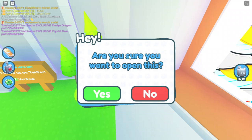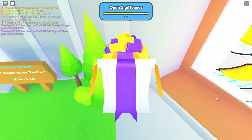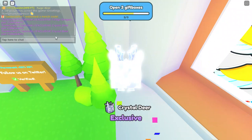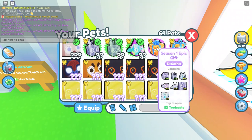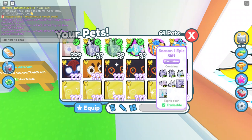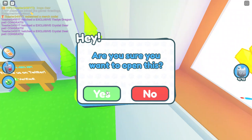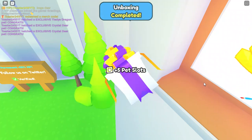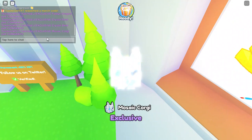And now we can do the epic gift. Let's hope we get a huge. Nope, it's just a crystal deer. So we have one more chance at a huge from this gift right here — it's a 10% chance. Please get a huge, please, please, please be a huge. It is not a huge, it's a mosaic corgi.